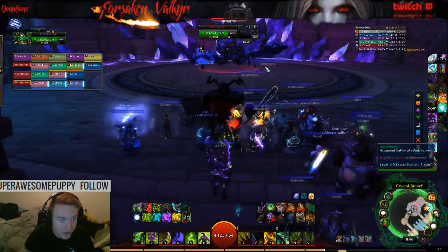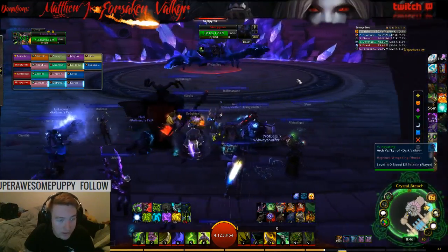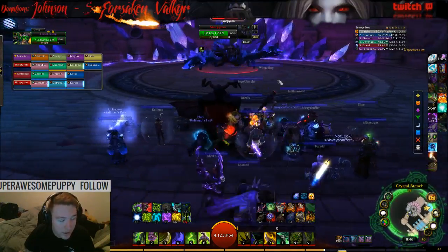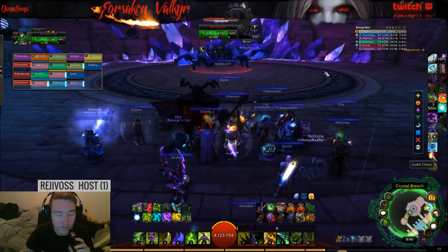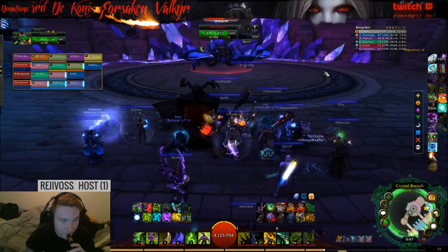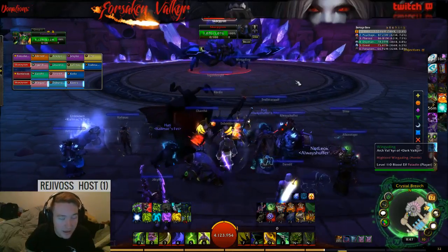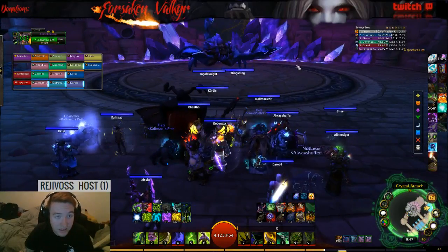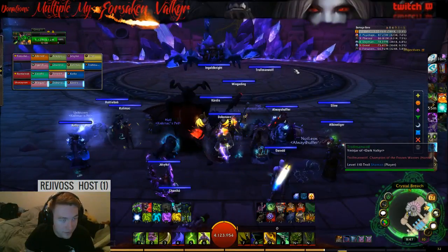You don't want to get knocked back from the blast that comes out once he gets to 100% energy. That's when you want to hide behind the little things — like when you're fighting the last boss of Neltharion's Lair where you hide behind the crystals. Get behind that, because if you get knocked to the back of the room, you're gonna spawn a bunch of these little scorpion adds.